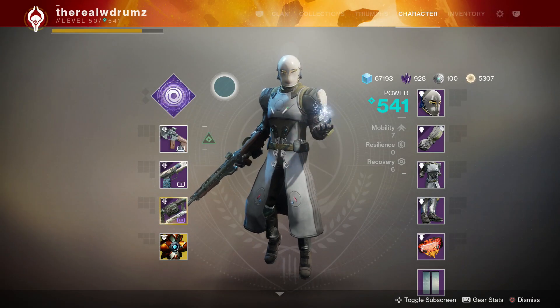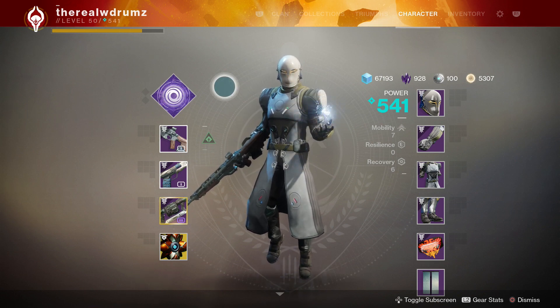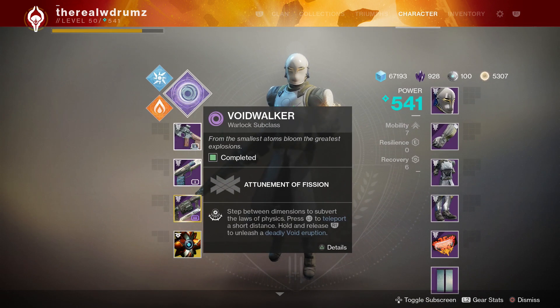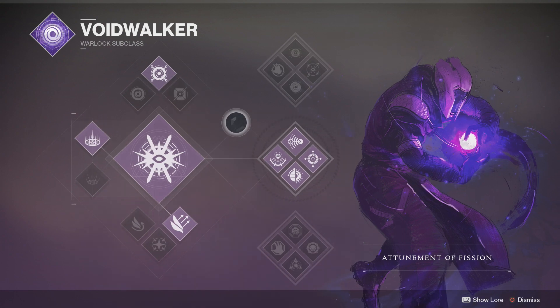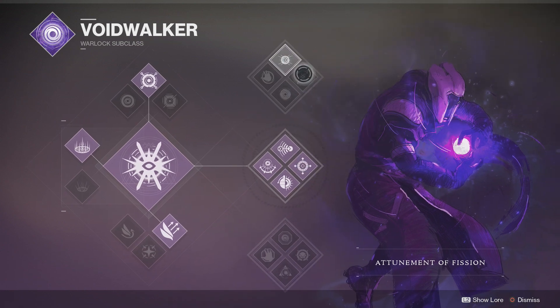What's going on, W Drums here. We are back doing some more Destiny 2 Forsaken content. I'm doing something a little different — I wanted to do a guide on one of my new favorite Forsaken supers. It's for the Voidwalker, it's the Attunement of Fission subclass, and this thing is just disgusting in PvP. It shreds everybody to bits. Besides the Way of a Thousand Cuts for the Hunter, this thing is the way to go.